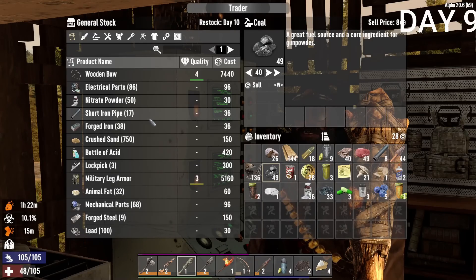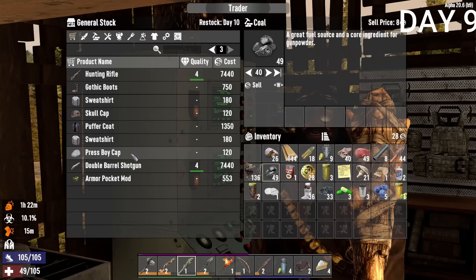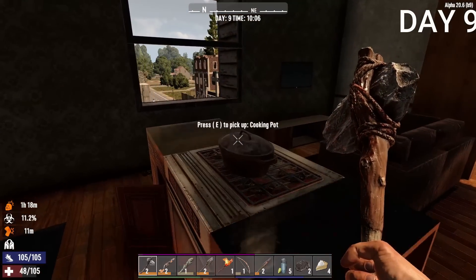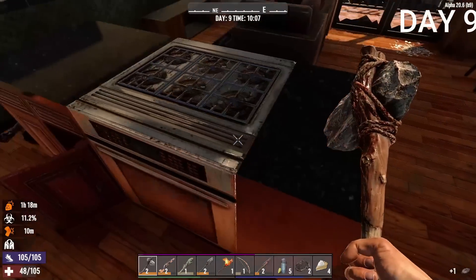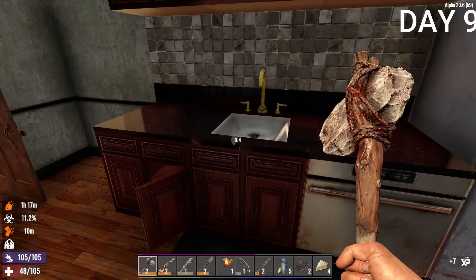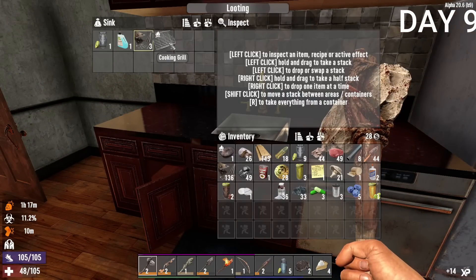Day 9, I went back to the trader to see what I could find, but I was broke with no money, so there was no point looking. Then, just as I was about to give up, I finally found the cooking pot — this was hours of searching and watching YouTube videos, so I was so glad to find it.